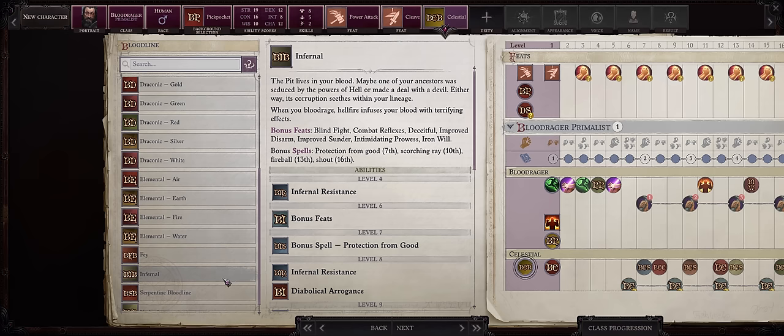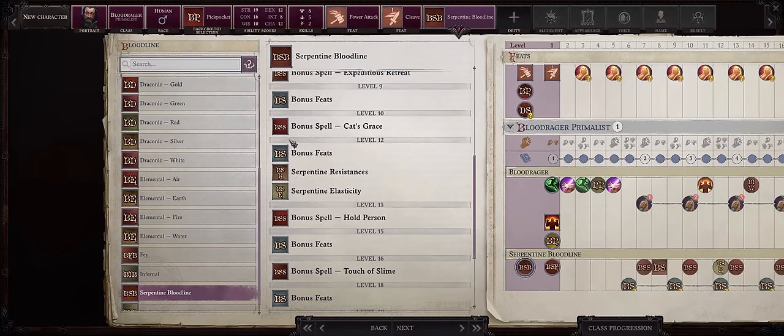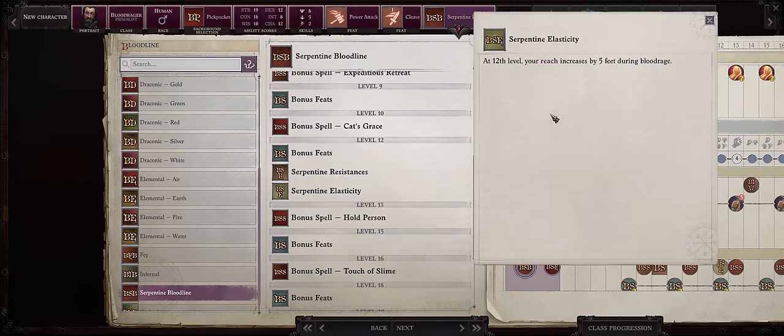The other Bloodline that stands out is Serpentine. The Serpentine Fang ability at level 1 grants you an extra bite attack, which is always great — it is an extra attack after all. Plus at level 12 you'll get the very unique and powerful Serpentine Elasticity, which grants you extra reach during Blood Rage.